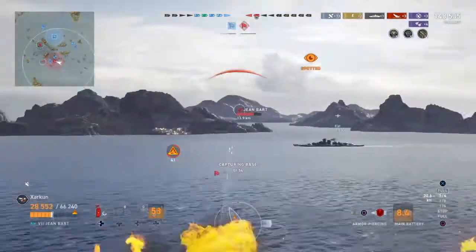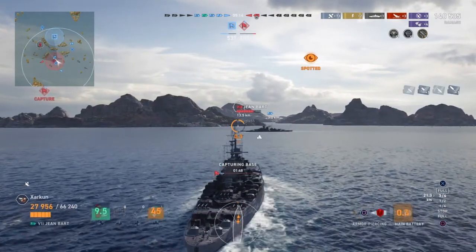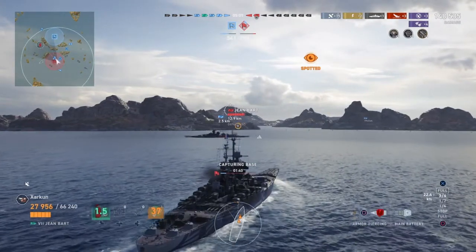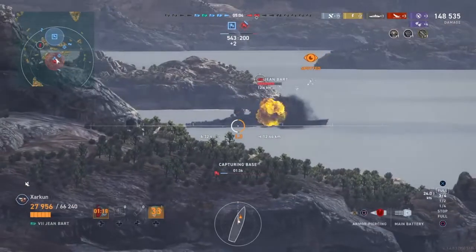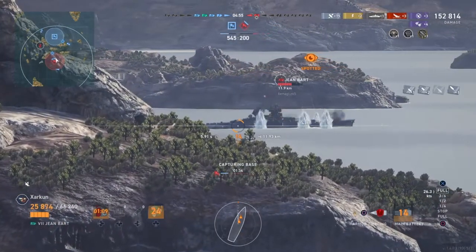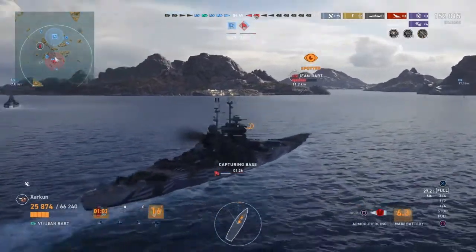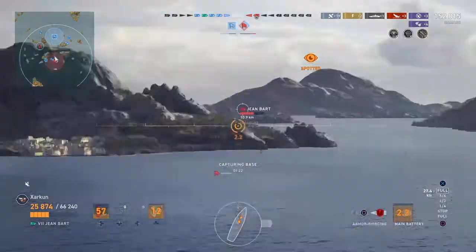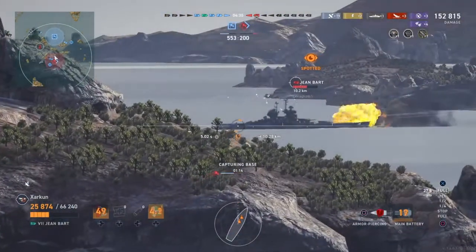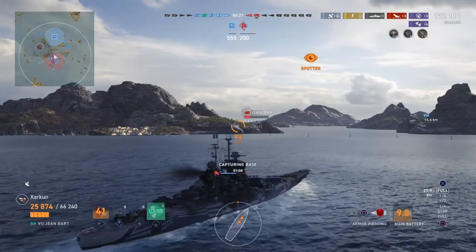I do have to be mindful of the Kagero, which was in the enemy cap but is now spotted. He could potentially take me out here, but the friendly Tirpitz and other destroyer seem to be on his case. I'm going to worry about this Jean Bart, who is completely broadside to me — I think he is angling against the friendly battleship in front of him. He picked a fight with me, so I'm taking the fight to him. I am angled properly against him; he is not angled properly against me. I get a massive hit on him — he is now down to about a quarter health. I no longer have any reload booster consumables left.